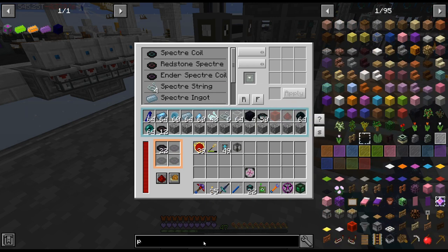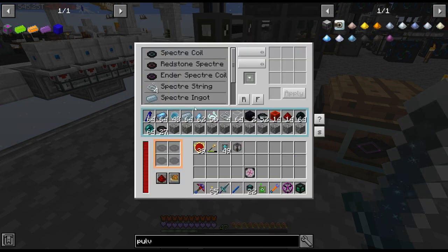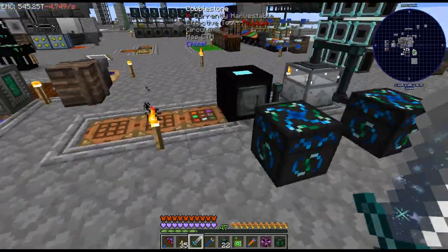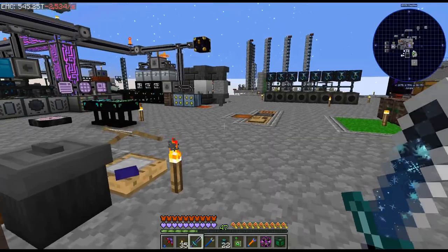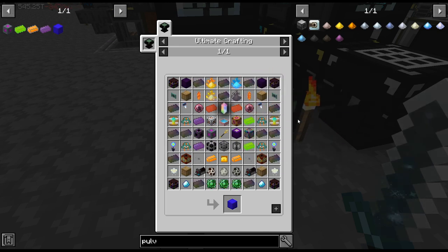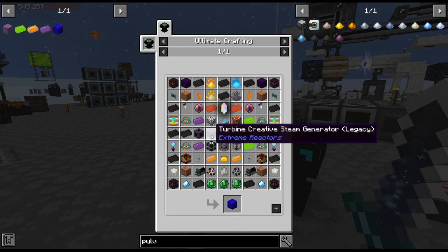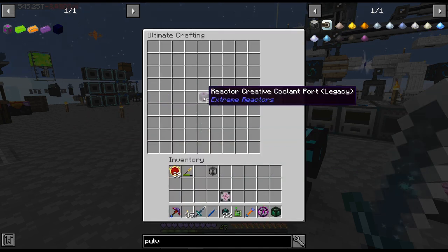I'm trying to remember what the pulverized was for — the string. One to four, yeah, I'm probably going to need more, but I'll craft up a bunch when we need it. So that is that. I think today we have some more stuff we need to craft up — I haven't found anything too crazy yet. We finished crafting up this last episode, and I need to finish that turbine. I don't think we actually need the extreme reactors — I don't think we need to actually set that up.